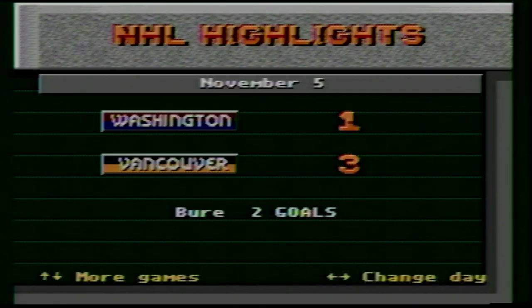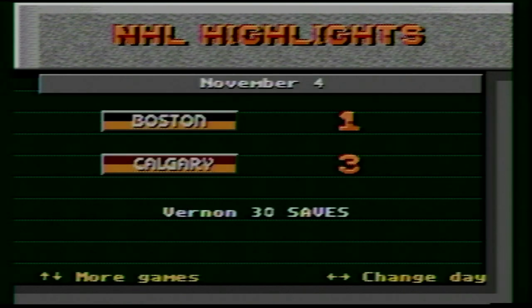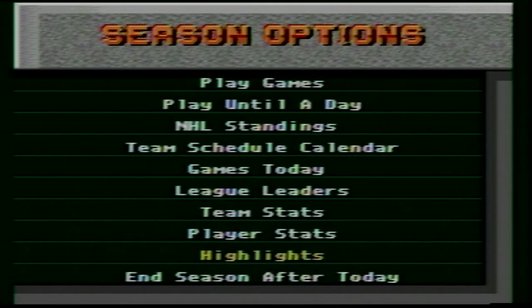Bure had two goals in a 3-1 win over Washington. Vernon with 30 saves against Boston — Vernon's on a hot streak right now. I don't want to sound like I'm over-exaggerating, but you have to remember this is 1995. So just an incredible mode all the way through. I really didn't think that their regular season mode and actual GM modes in NHL early on had this level of depth to them. And this is just getting started.